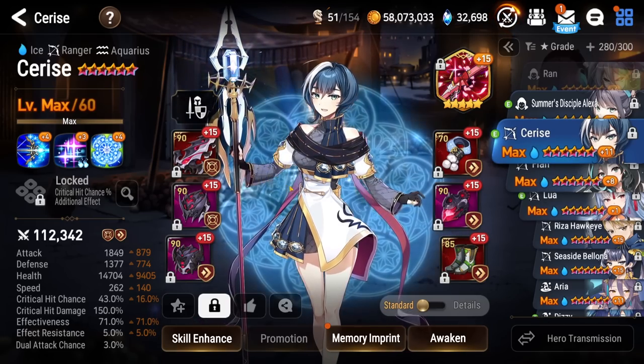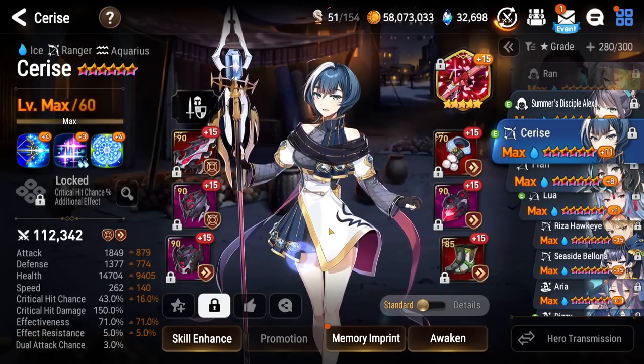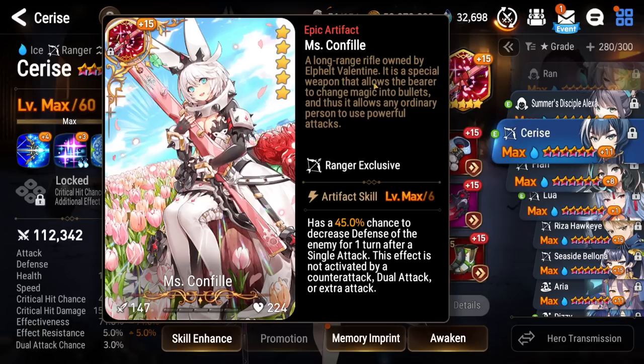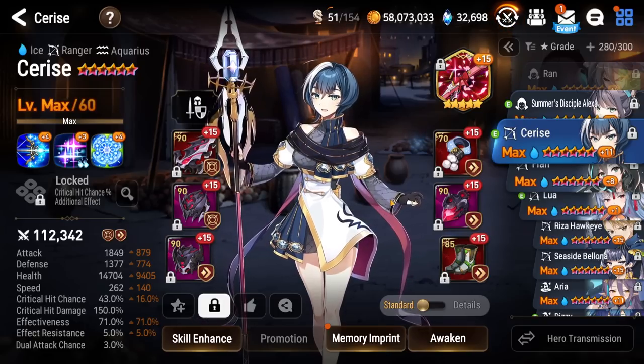Next up, we got Cerise — used in the Light Expedition, that's essentially it. She's on some bunch of filler gear, level 70 necklaces and stuff. She's on Confiel though, because when you do single target attacks you can defense break with her, and that's pretty nice for the Light Expedition where you need consistent damage to continuously break that boss's barrier.